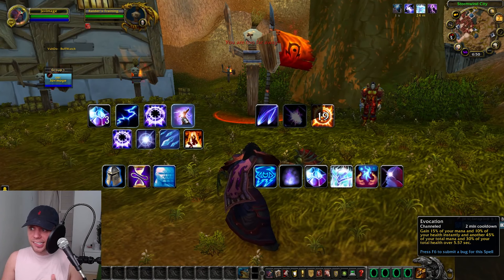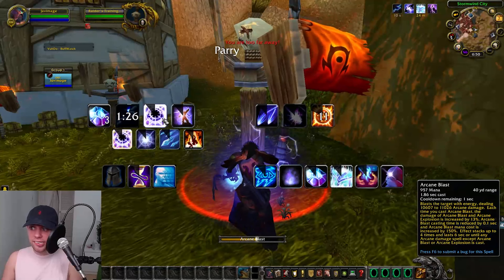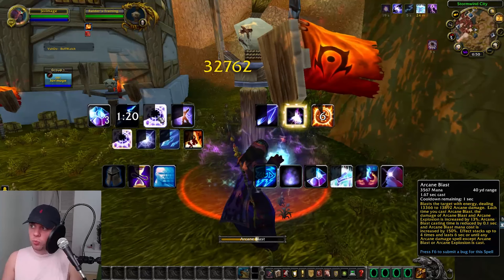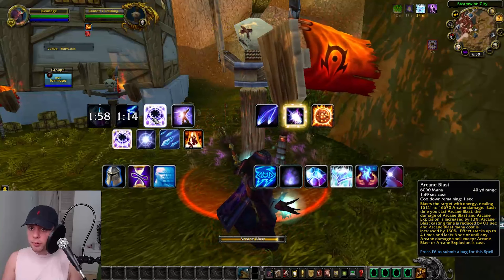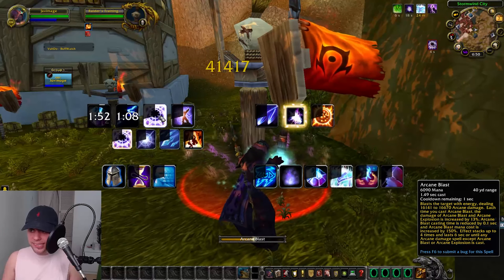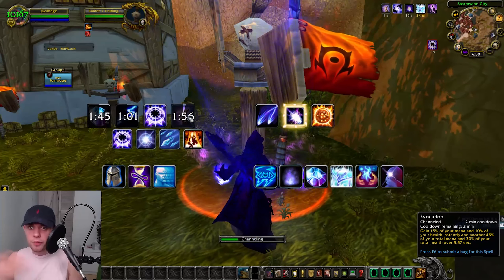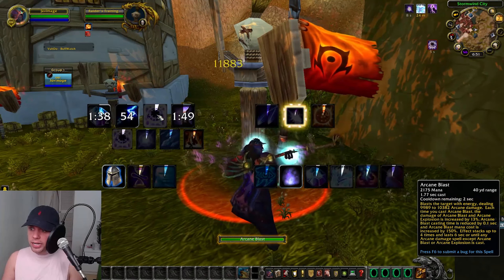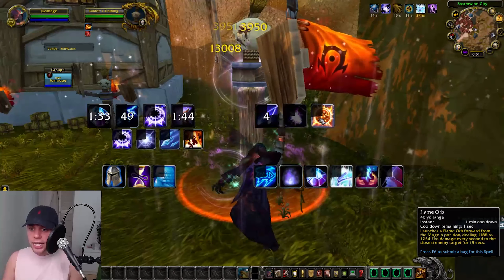Just to recap: for the Burn Phase, when Evocation is off cooldown, use Arcane Power and any potions and trinkets, then blast your way down to 30% mana with Arcane Blast. You can also use your Mana Gem at this point to help your mana stay up — remember, the more mana we have, the more damage we're doing. Once you get down to 30% mana, Evocate to get mana and health back. Then go into the Conserve Phase — alternate Arcane Blasts with Arcane Missiles if they proc, and Arcane Barrage, while using Flame Orb on cooldown.